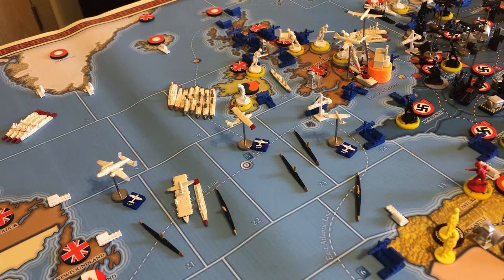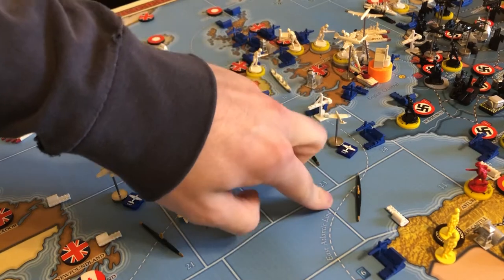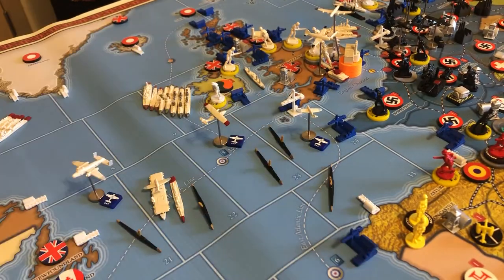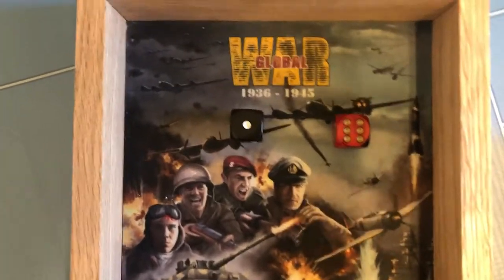Convoy raiding is where your German submarines are going to shine in this game. The way convoy raiding works: we'll take this sub as an example — he's alone and wants to raid this line, which has a maximum of six IPPs you can take from it. Both the owner of the sub and the owner of the convoy line are each going to roll a d6, with certain modifiers. The basic principle is they each roll a d6, and if the raiding player rolls higher — say the German rolls a six and the British player rolls a one.